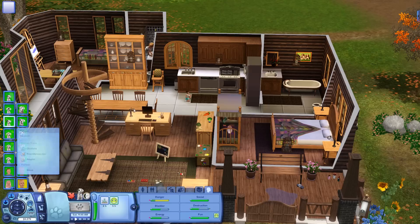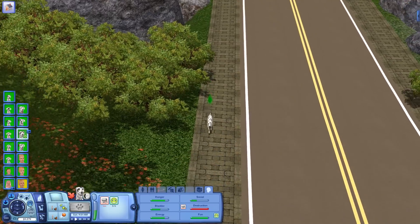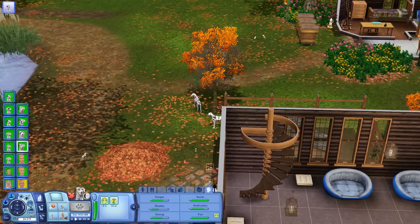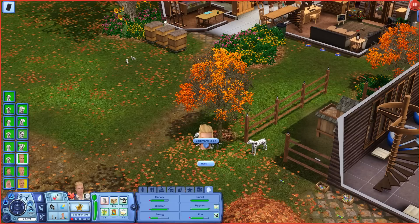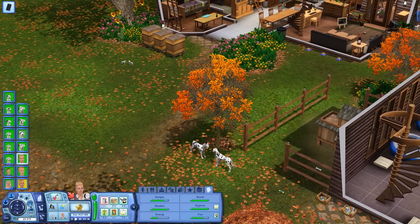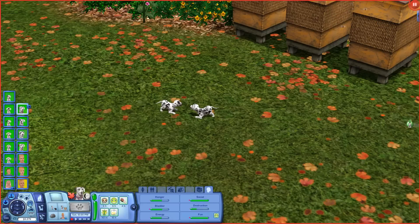We don't know if the newborn puppies know any tricks. But I believe Rolly, who's still on his way home from his great expedition, probably knows the tricks we need to be able to adopt him out. We'll also have to double check that Pepper knows a trick, because the dogs have to know at least one trick before we're able to adopt them out. Pepper knows how to sit. And Perdita knows how to sit up - wonderful!